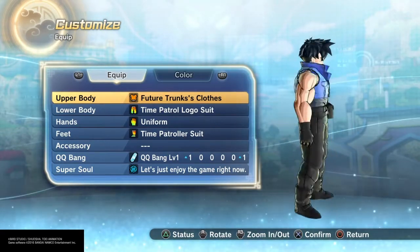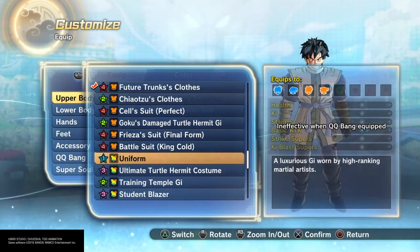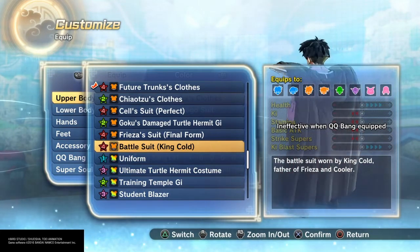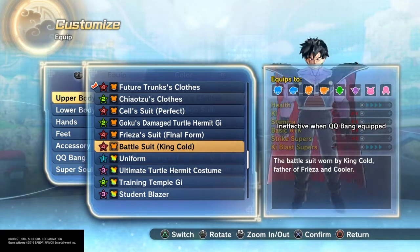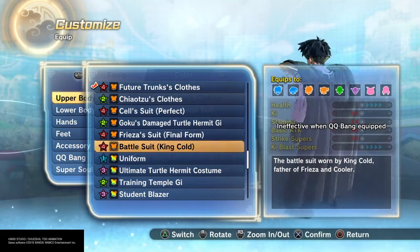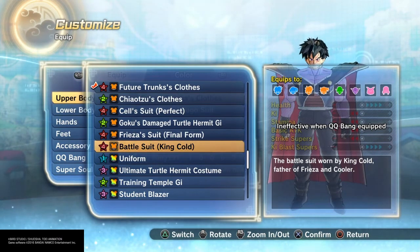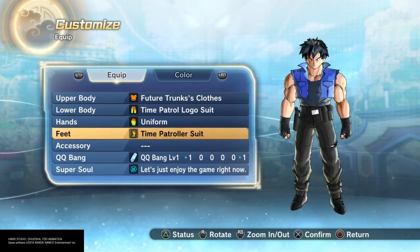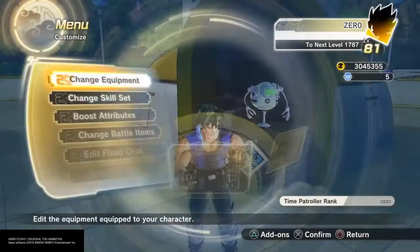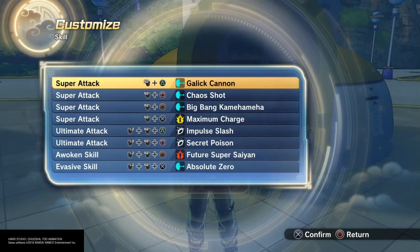With the Future Trunks outfit I can cut off arms and all that — I love it. And then there's King Cold right here. I got that. It looks sick. It should be perfect for like a Frieza race build, and you can do the cape with it. The cape would be really cool, nice and long and large.